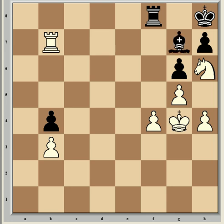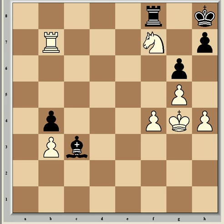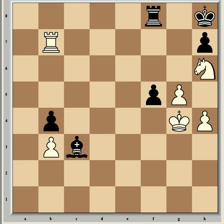King g4, bishop g7, now rook b7 attacking the b-pawn. So bishop c3, and the same again, and now f5, which is a decisive breakthrough.